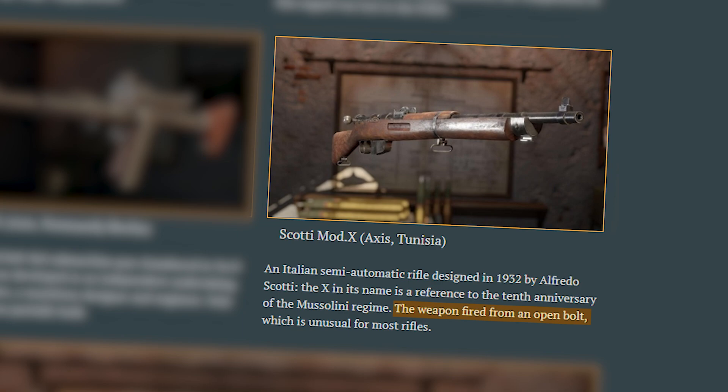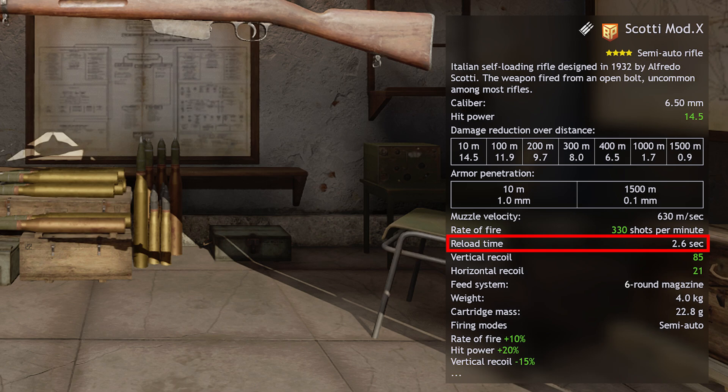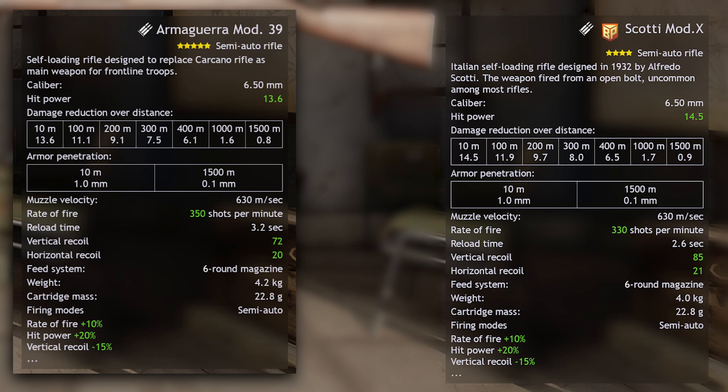Gun lovers will also appreciate its uniqueness in another area: the fact that it fires from an open bolt, which was really uncommon amongst most rifles of the era, and actually means it reloads quicker than most other semi-automatic rifles in this campaign. In-game, it's very comparable to the Armagerra as expected from its history. It has a lower shot dispersion which is great, higher damage, and a lot lower reload time for the same magazine size. But it is slower to fire and has a little more recoil.